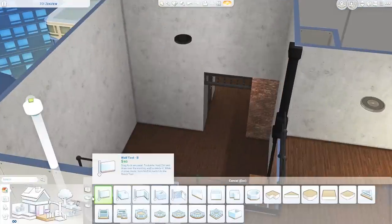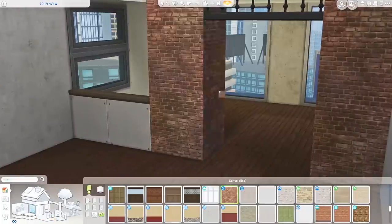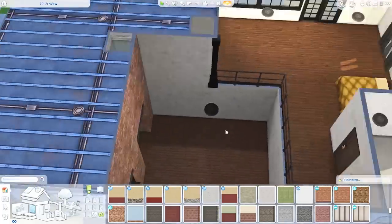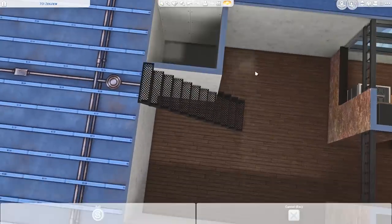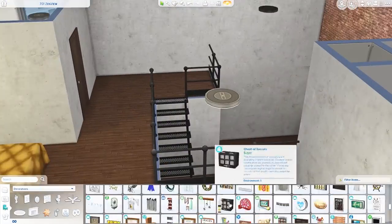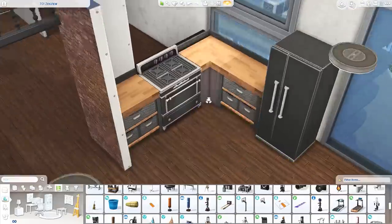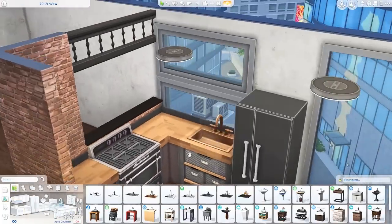Here you can see I'm fiddling with the kitchen — it looked so strange just open in that area, so I decided to turn it into the kitchen and then moved the bathroom behind the staircase. I definitely wanted a bathroom on the lower level because it's so much more convenient in a multi-story building. Here I'm messing with the staircase and trying to fit a tiny bathroom, and I also placed a garage door from City Living because that feels very industrial and lofty.